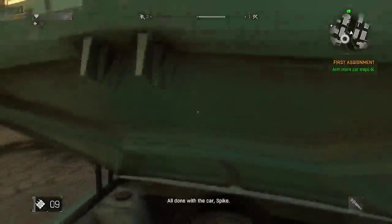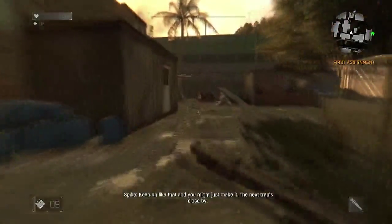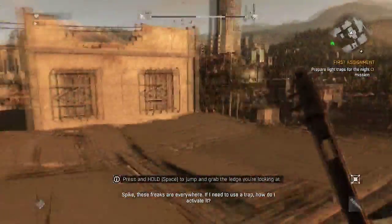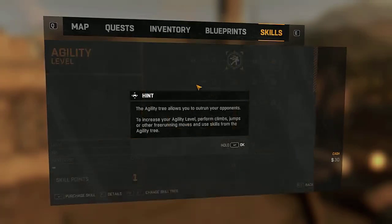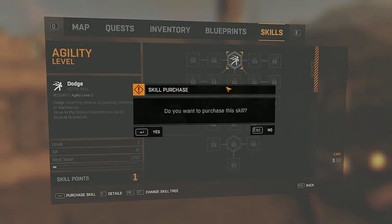Agility, all done with the car spike. Keep on like that, you just might make it. The extract spot — I shouldn't have to tell you, but don't get caught out in the open. I just cut Spike off, sorry about that Spike. Upgrading my agility tree — allows you to not ruin your opponents. Increase your agility level. Perform climbs, jumps, or other free running moves and use skills from the agility tree. That sounds easy — sounds like I just move around.